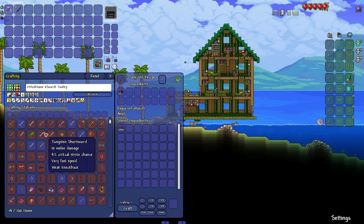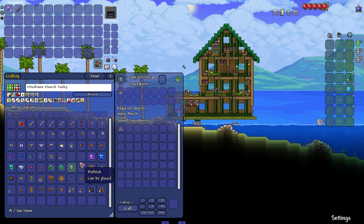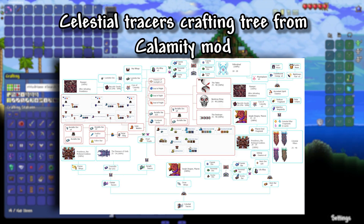It makes things incredibly easy to check what you are missing for certain recipes. Sometimes you can find out that you can craft an item that you didn't even know existed in the first place. For some of these more complex recipes, this is where the system really comes into play.